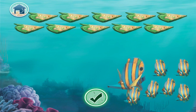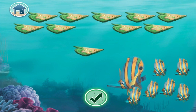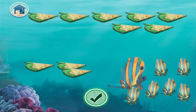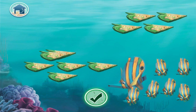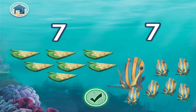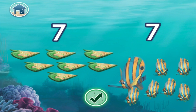Drag the correct number of plankton pizza pieces to the guests. 1, 2, 3, 4, 5, 6, 7. Seven plankton pizza pieces for 7 fish. Good job!